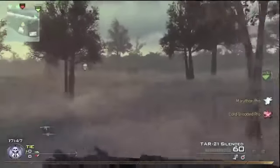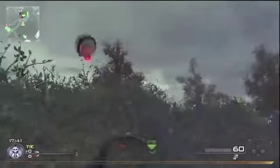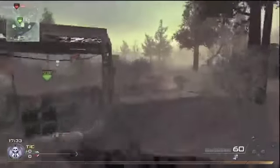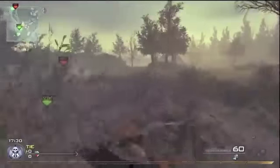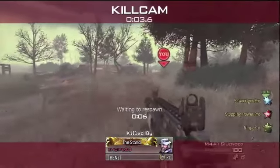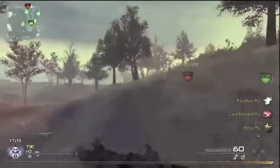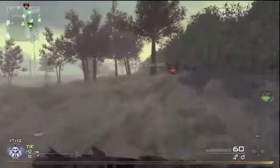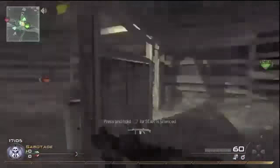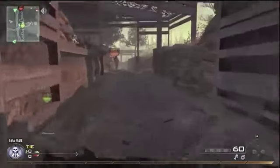My class setup is Marathon Pro, Cold Blood Pro, and Ninja Pro with a UMP45 silencer. Marathon Pro is why you see me running around the map constantly — you don't see me staying still much. Cold Blood is because if they have a UAV up and I have the bomb, they'll know exactly where I am, which is not good. Cold Blood also helps if they get a kill streak.